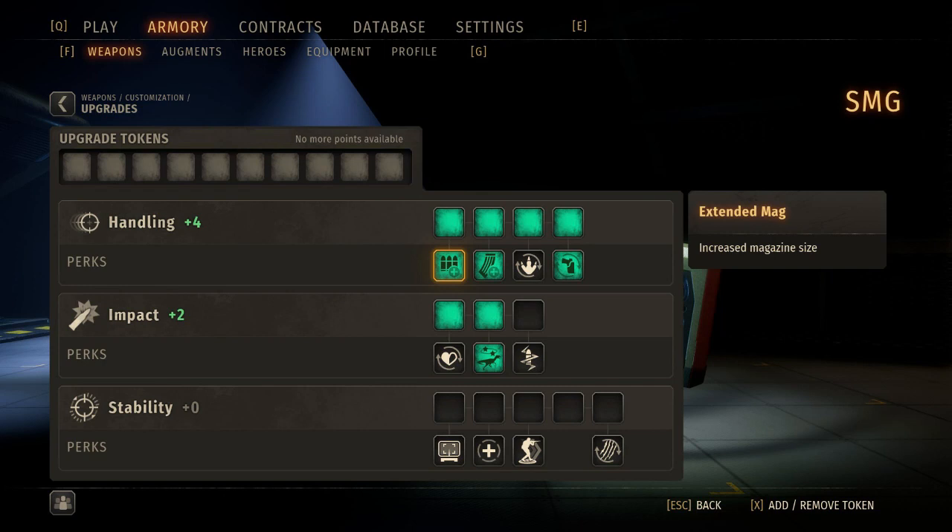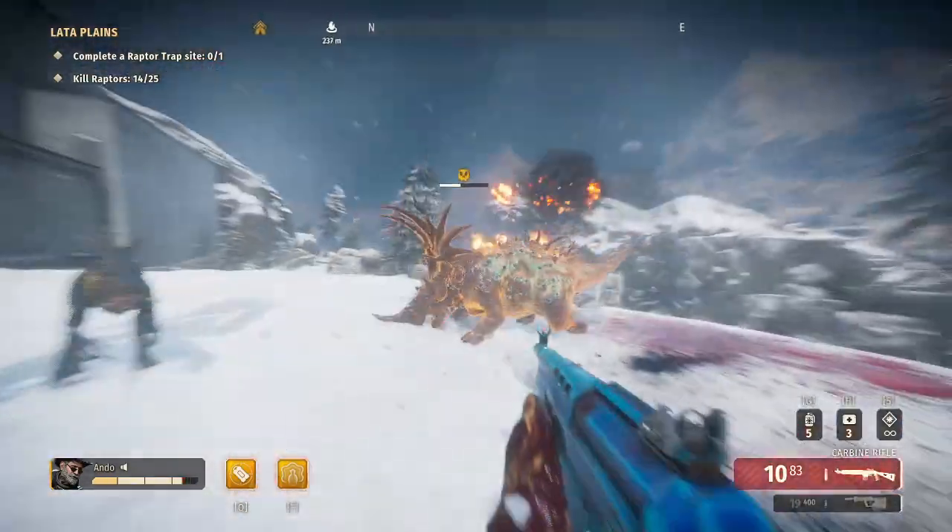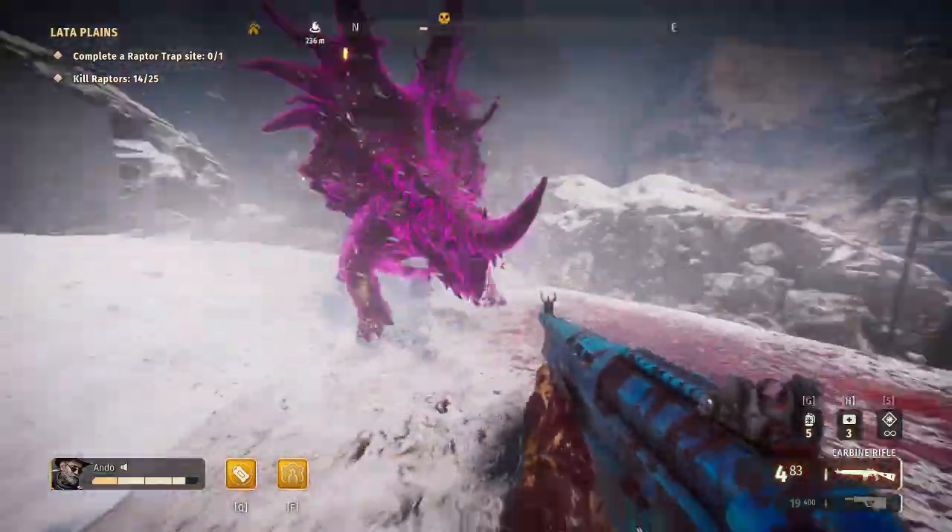My personal choice of build is to put perks into Deep Pockets, Extended Mag, Holster Helper, and Weakness Exploitation. This will allow you to remove the burrows with ease, as well as pair it up with my personal favorite gun — the carbine rifle. These perks work well together to let you flip to your secondary, blast away all your ammo, then swap back as you wait for it to reload.